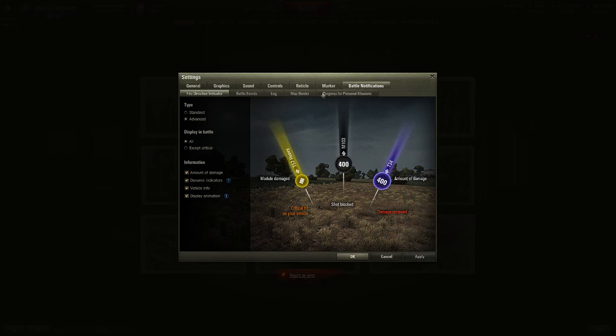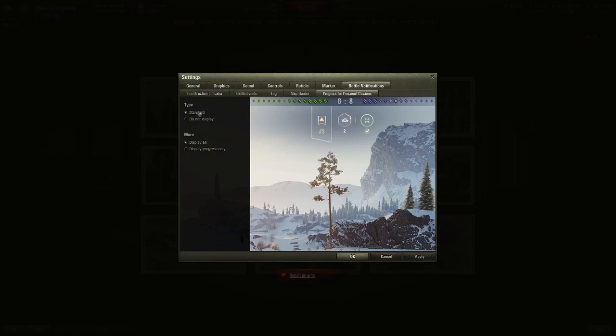Also in your settings you'll see a new tab under battle notifications. You've got your fire indicator, battle events, log, map border, and then a new 'progress for personal missions' option. You can turn on the standard type which displays all of them — both progress ones and regular ones. Your campaign two missions will look like this, and your campaign one missions look like this. You can also turn them off.